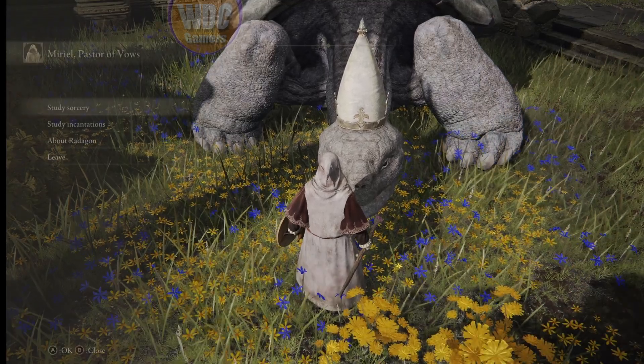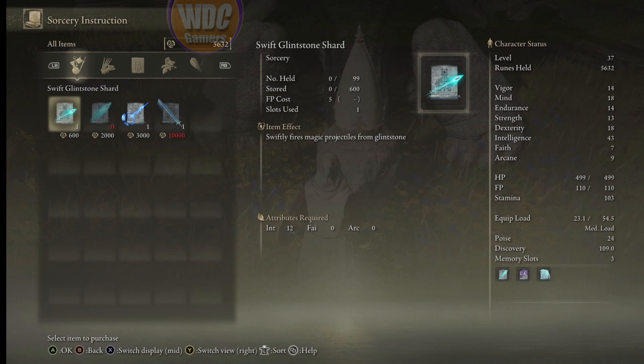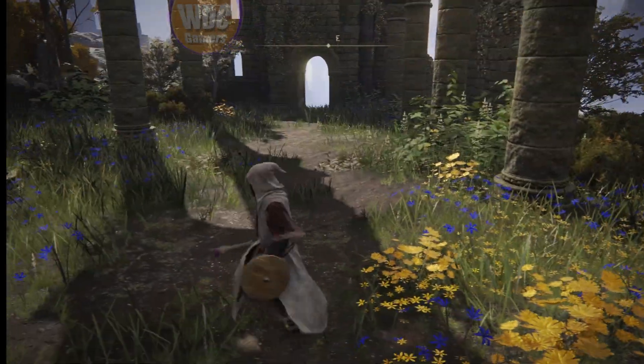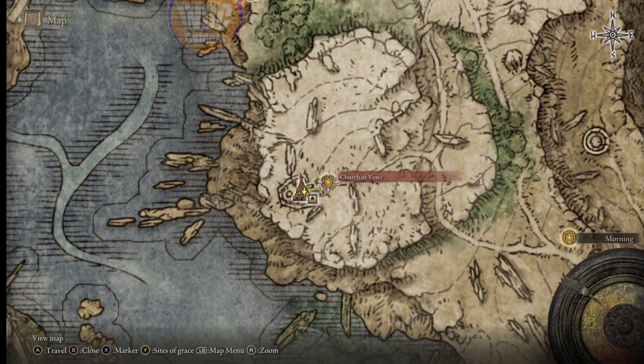Let's look — and here it is: the great glintstone shard. This is what I saved my runes up for, only needs two thousand. We use this spell the rest of the game — that and rock sling, pretty much all you need. Swift glintstone shard is 600 runes. There's a carrying great sword I really want but it's ten thousand, we'll come back later. We have made it to the Church of Vows — there's Miriel, Pastor of Vows.